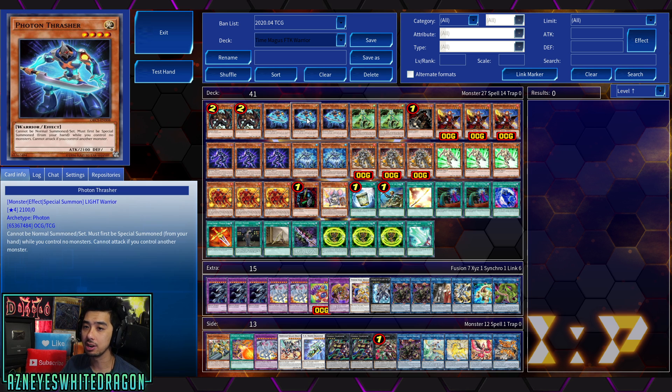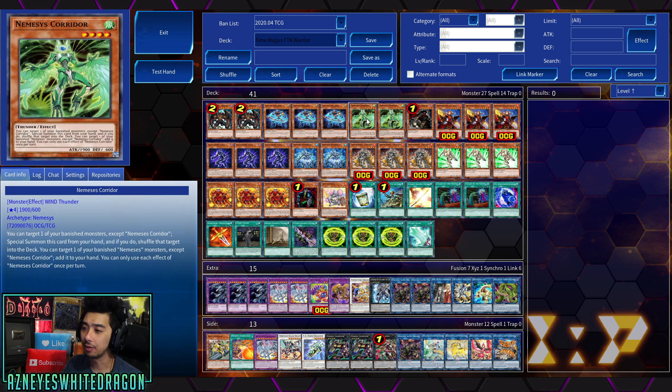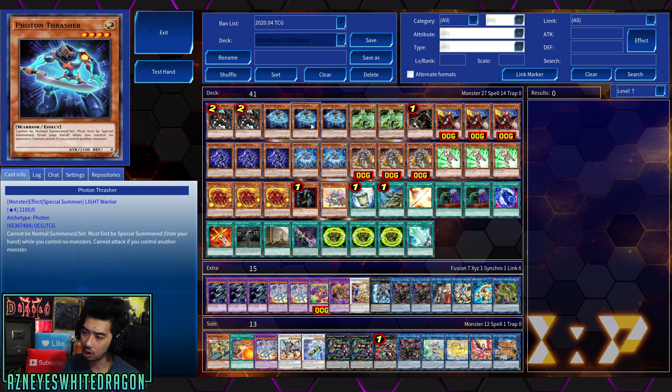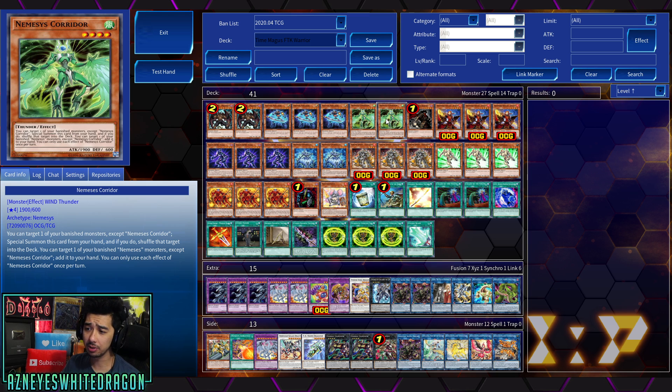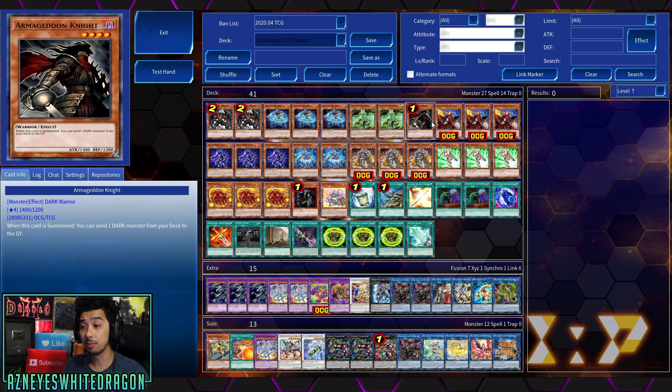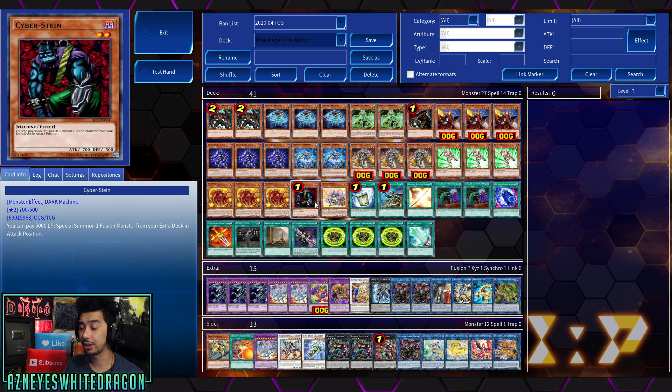We've got Malleus, Photon Thrasher — basically cards that can summon themselves. Like Junk Forward, you can run that card as well, and we have three copies of it. Then we have Nemesis Corridor, which is important. You may need to add this card to your hand to summon it as a Level 4 to go into Number 60 for the Rank 4 play, depending on where you are in your combo. And then we've got Armageddon Knight, which is kind of important for the deck because it's the only way to get Cyber Stein into the Graveyard.